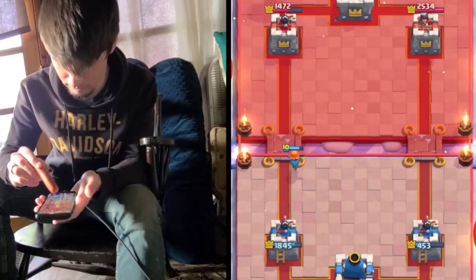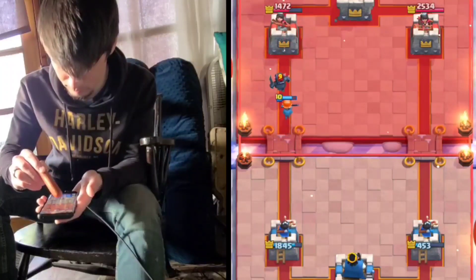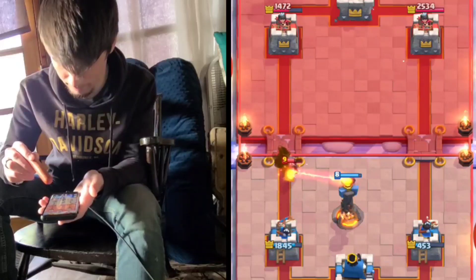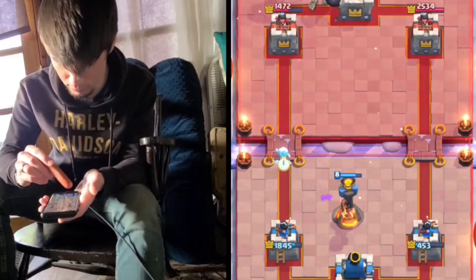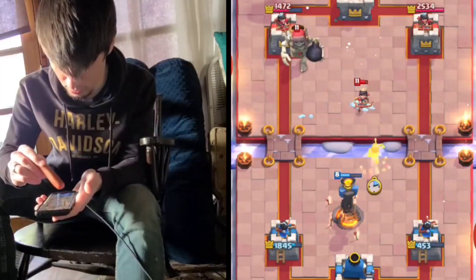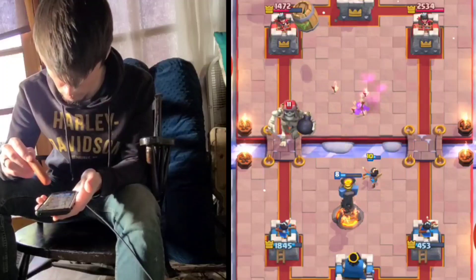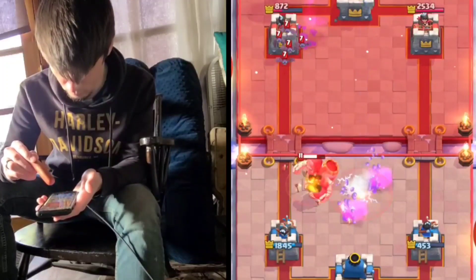Valkyrie's coming down the lane. I think he goes for the mini P.E.K.K.A. here. So we go for the early inferno tower in the middle because I'm scared of that princess at the bridge and I really do not want to deal with it — because then we're gonna have to spend our log and he'll still get a guaranteed shot. We go ice spirit here and he actually goes princess into the ice spirit to block it, which is actually kind of insane. I'm not really too sure why he did that.